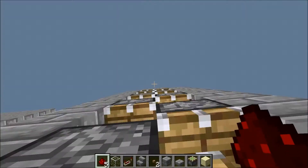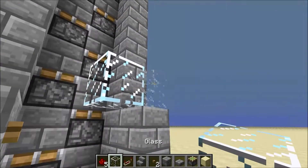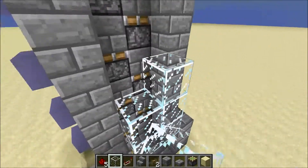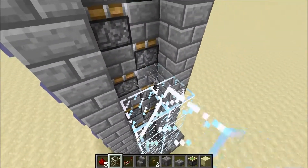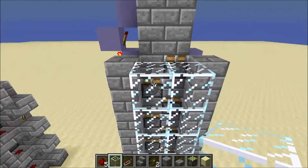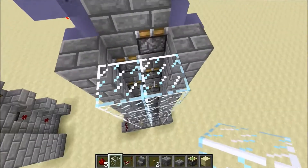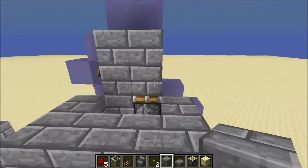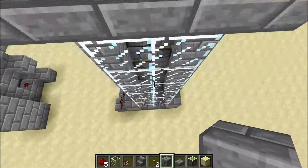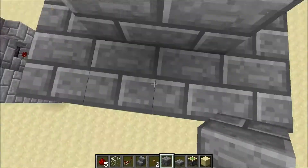The last step is to place glass going up here — it doesn't have to be glass, but glass looks the best. Now when you press the button, you go all the way up, get pushed out, and you're done.